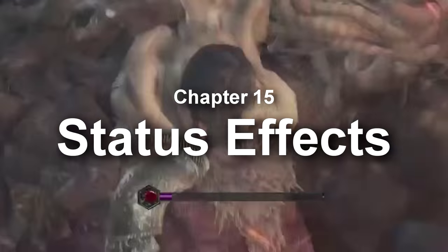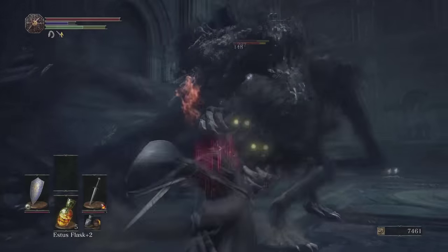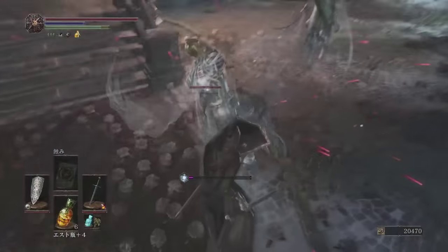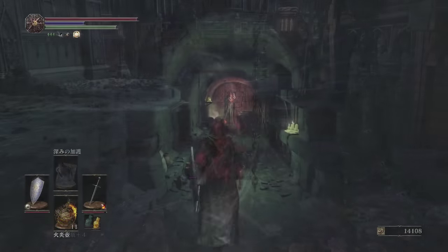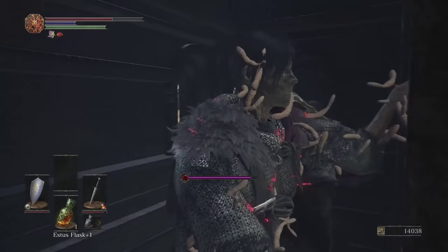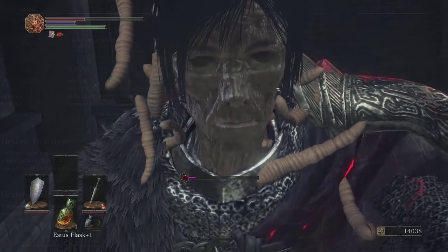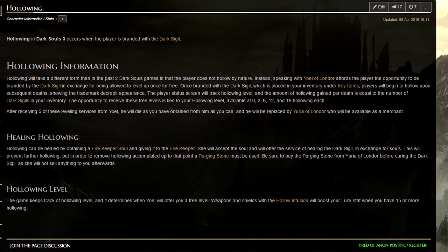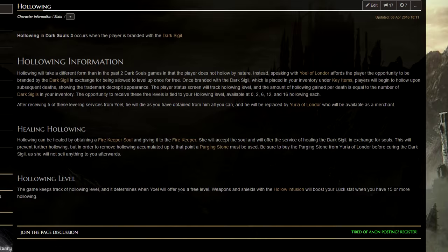Status Effects. Similar to Dark Souls 2, but with a few curveballs. The first is Curse, which will immediately kill you if the bar is filled — you do not respawn with any further negatives. Second is Frostbite, which will remove health and slow stamina regeneration. You will also find enemies who can reduce your health to zero without even touching you. Then there is Bleed, which has a nasty effect from some specific enemies who apply leeches onto you — keep a torch handy to equip and remove the worms. Finally, there is a story-centric mechanic obtained via the Dark Sigil called Hollowing — see its page for details.